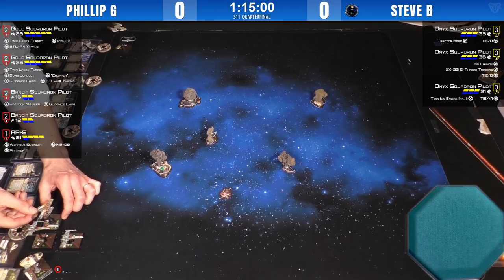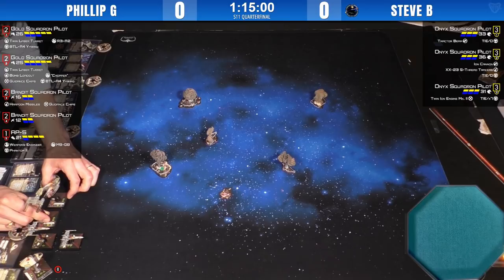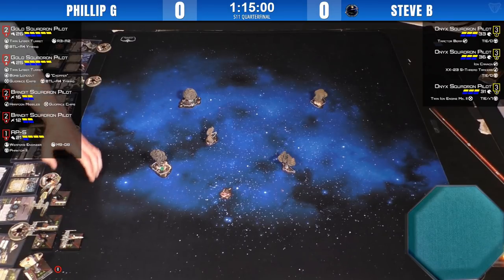Philip is indeed setting up in his right corner. He's got the Y-wings in one line, both Z-95s in another line, and AP-5 in behind doing his own thing.